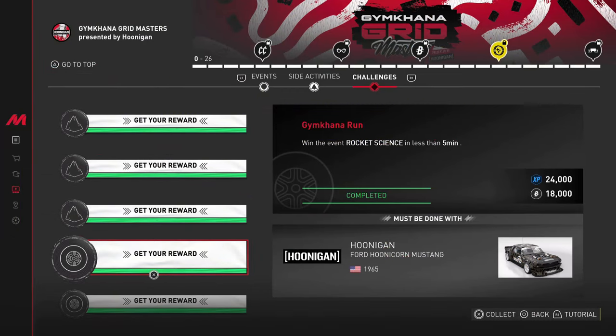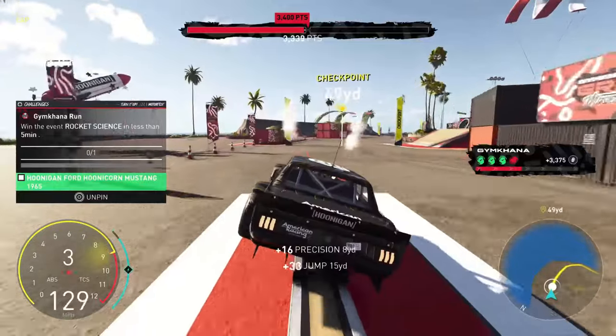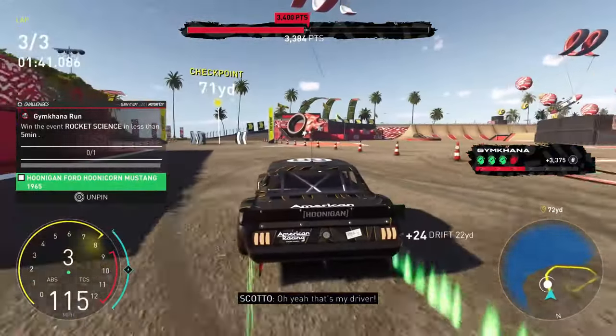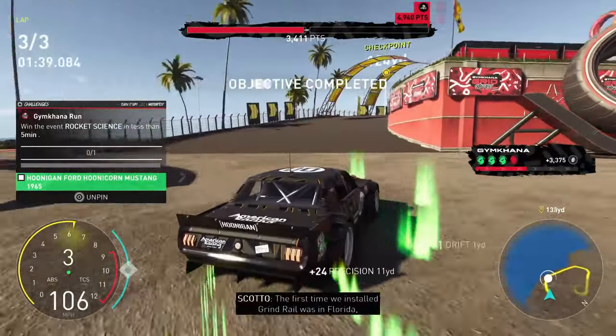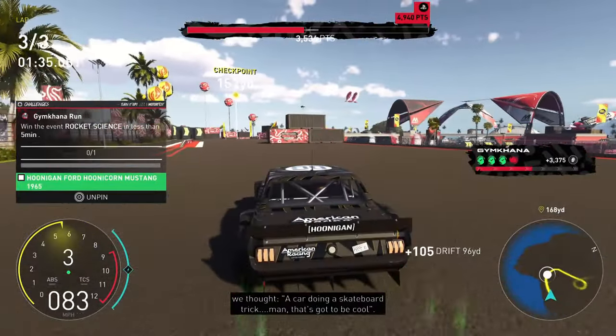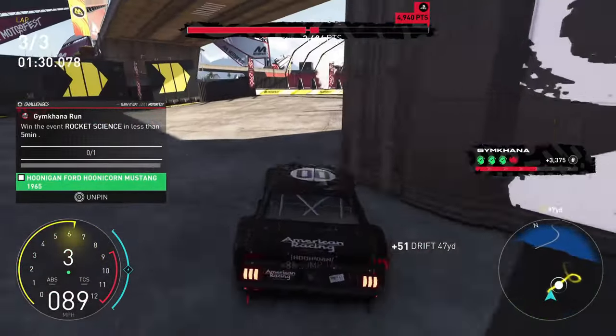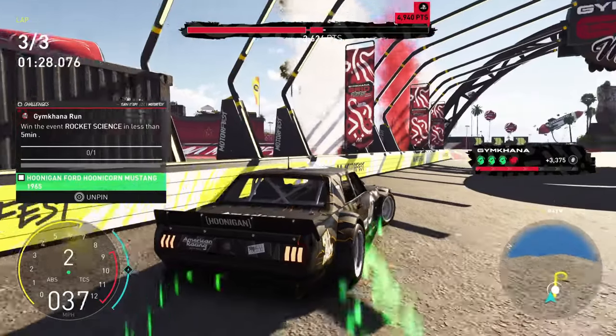Moving over to the next challenge, which has to be done in the Hoonicorn again — Gymkhana Runs. It's actually going to be a gymkhana style event, fittingly. You have to win Rocket Science in less than five minutes. I'd recommend putting the event difficulty on level one so you can get through it a lot quicker, and the overall score to complete the event will also be lower.